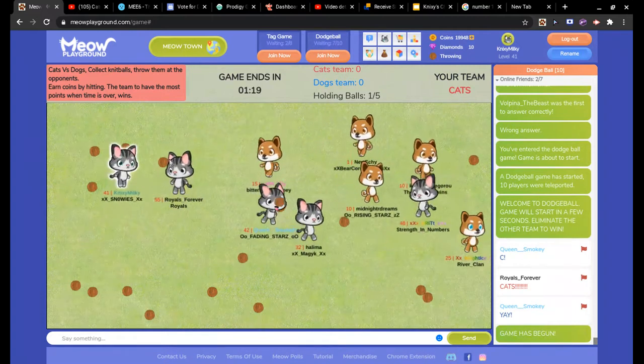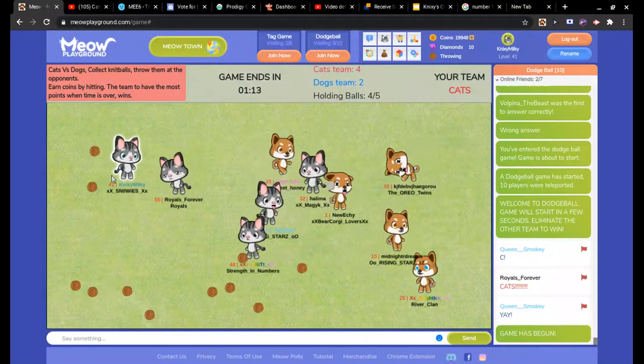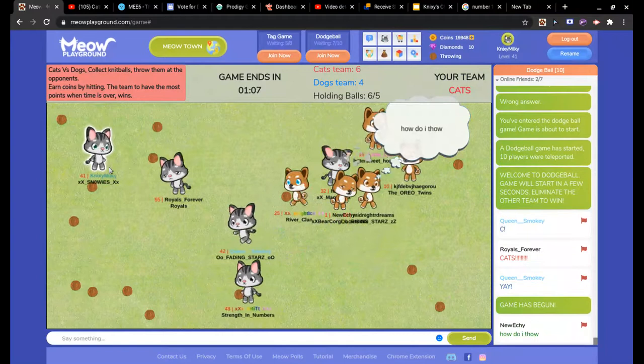So I'm just going to wait until I get four balls. And if you touch two balls at the exact same time while having four balls, you can actually get six. So if I do this right... I messed up so bad.